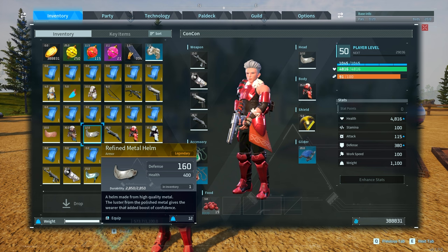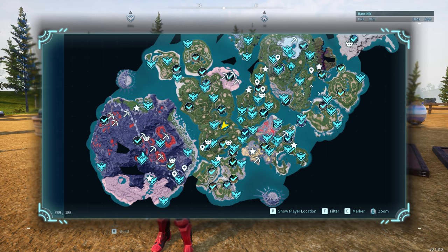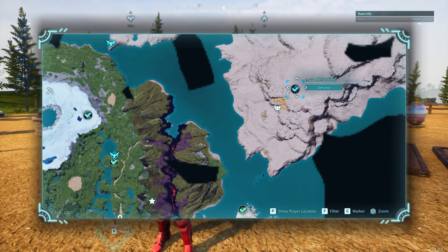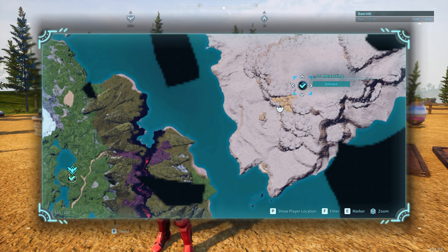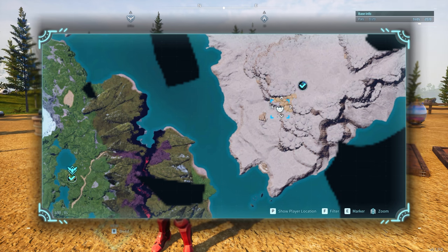The next legendary schematic is the refined metal helmet with a defense of 160 and health of 400. The base one only has 100 defense and 250 health. This is going to drop from a much higher level alpha Pal — a level 44 menacing encounter. The entrance to the cave that leads to it is located at coordinates 493, 77.